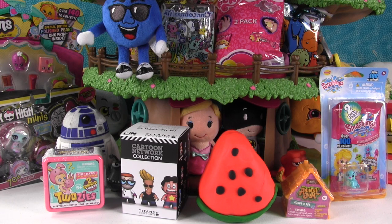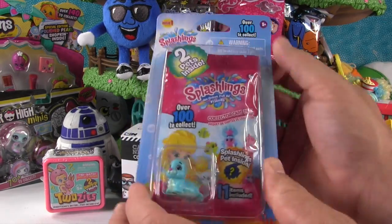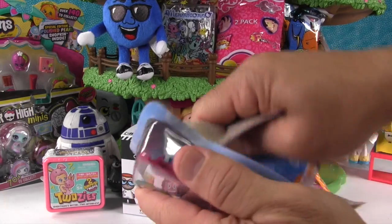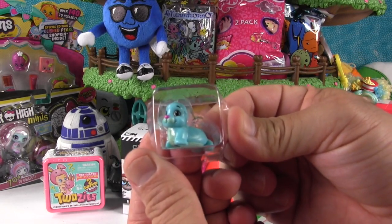Paul goes ahead and picks something. He opens up the Splashlings - the Splashling Collector Cards two pack. When they say two pack, you get two pets inside. You get one pack of cards which has one pet, and there's one pet that's visible. This is Sir Clapsalot.